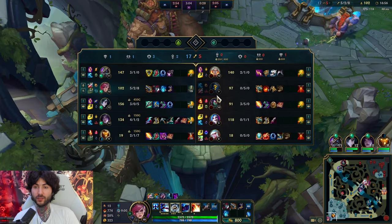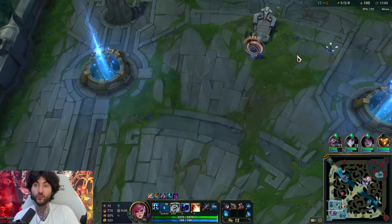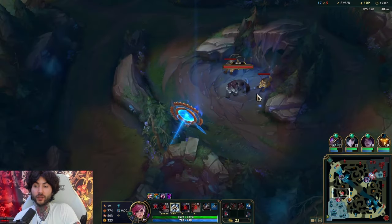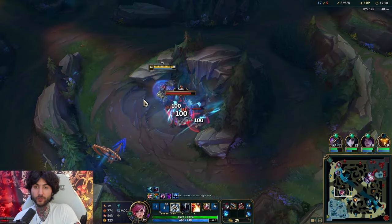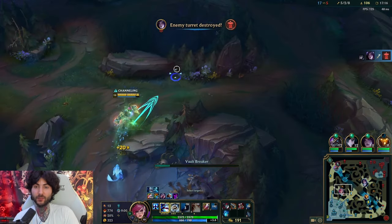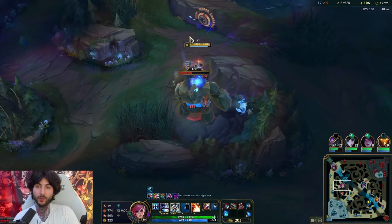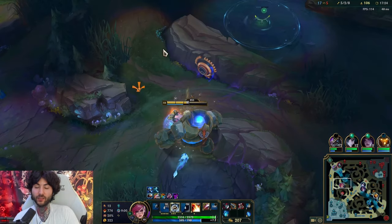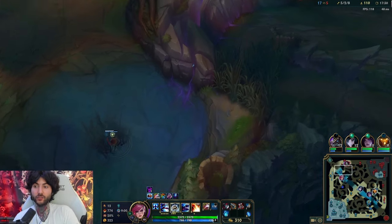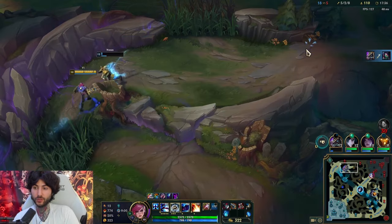Now we go for boots. Generally on Vi I think Plated Toecaps is really good this game. Toecaps isn't just an armor item - it's a basic attack damage reduction item, so it works on magic damage champions too. I don't really look at whether the enemy team is doing attack damage - 20 armor is literally worthless. It's more about whether the enemy team is a basic-attack-champion team comp. Jinx auto-attacks, Kindred auto-attacks, Kayle auto-attacks - that's a lot of auto damage reduction we're able to utilize.